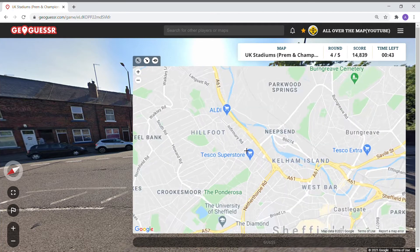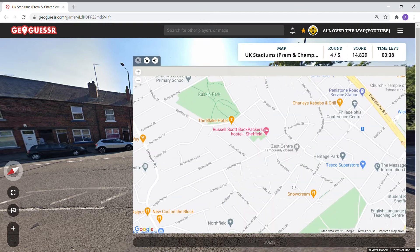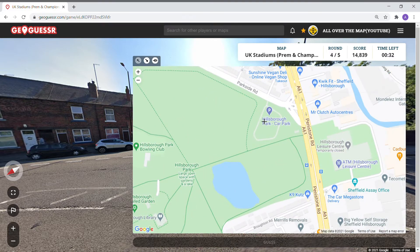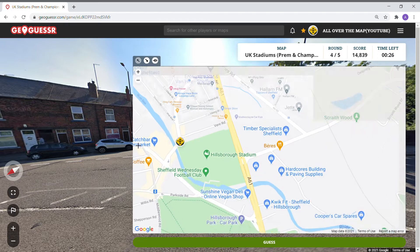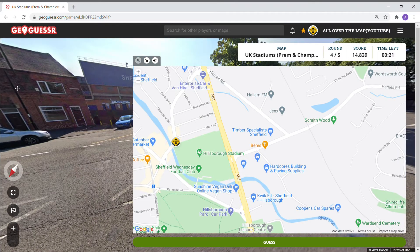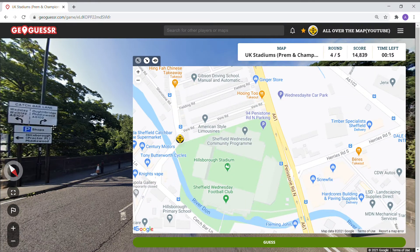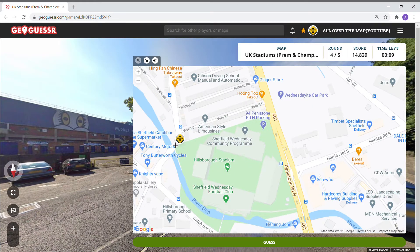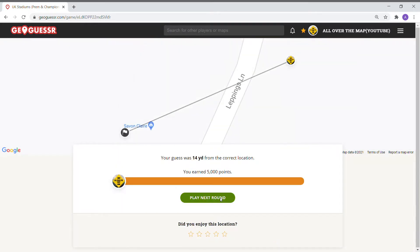Sheffield Wednesday. Hillsborough — I think it could be here. That looks like the river here. Okay, 14 yards — 5000 points, pretty good for that one.